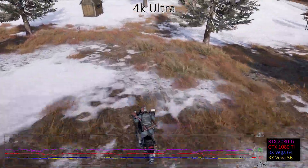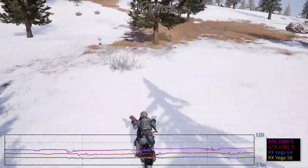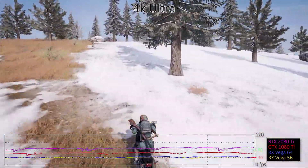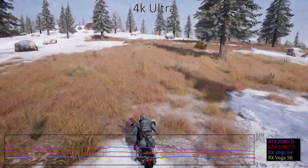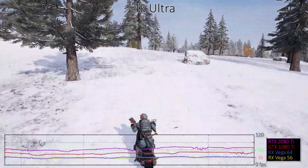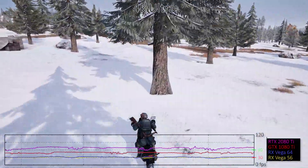4K Ultra is still brutal, with only the RTX 2080 Ti breaking 60 frames per second, but still with dips below that. For competitive reasons, playing at 4K isn't generally recommended — even with the fastest PC around, you'd be better off dropping to 1440p.